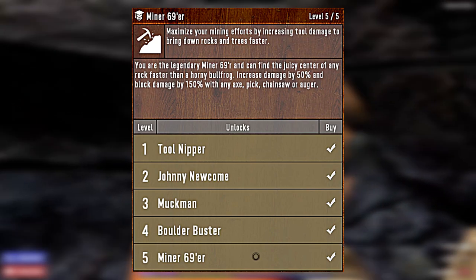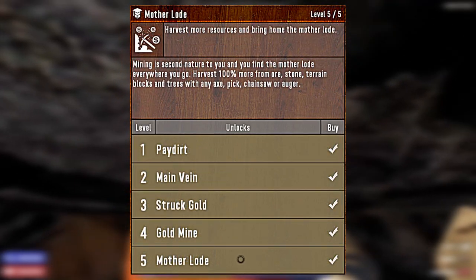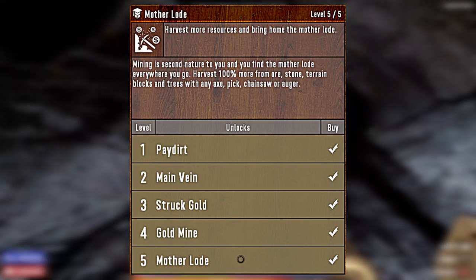That means you'll be destroying blocks left and right. And if we add on top of that Motherload, your Augur will be able to harvest double the resources.